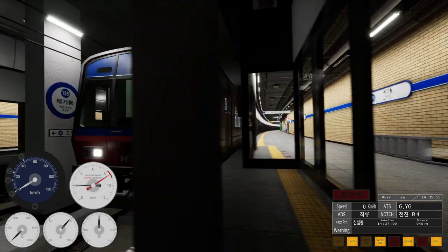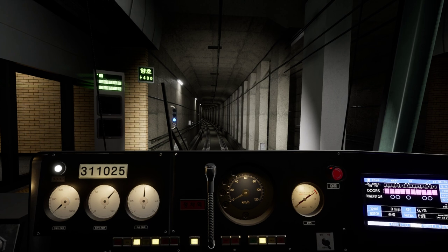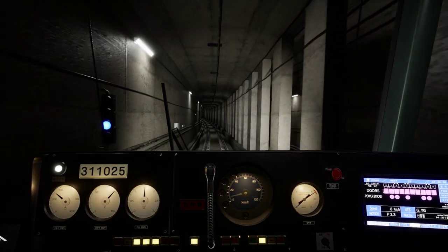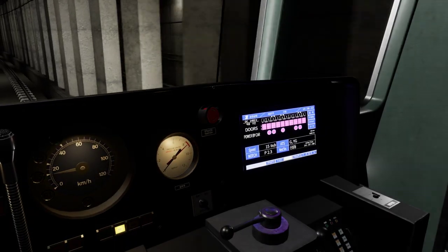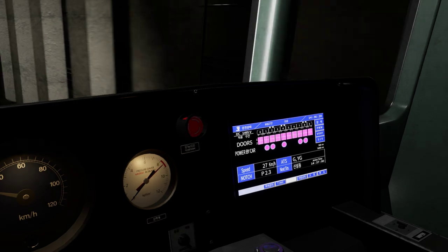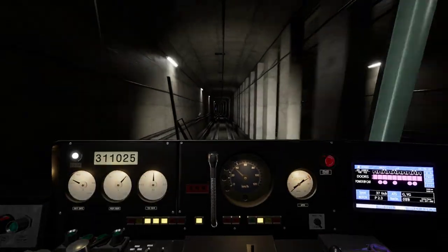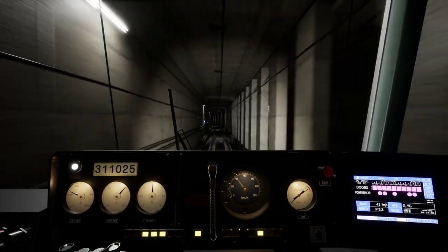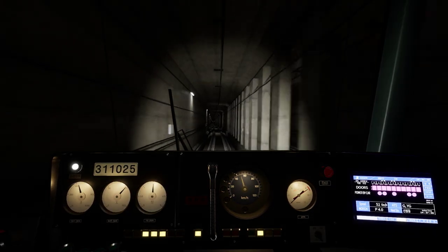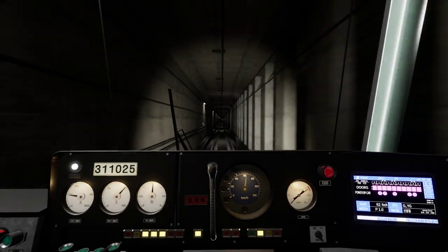This is the original multiple unit — you can tell it's much older. I think it's cool, it's got character. Taking off to the next station, giving it a couple of notches. The HUD shows speed, brake notch, arrival time at the next station, your train number — we're K677. It shows the voltage too, and it's not a solid number — it jumps around. Blue signal, still good to go. Next station announcement.